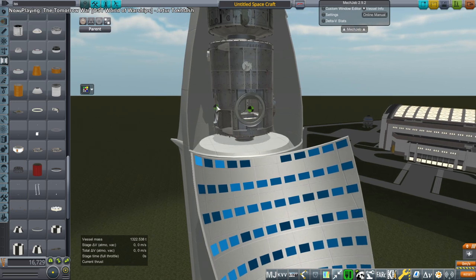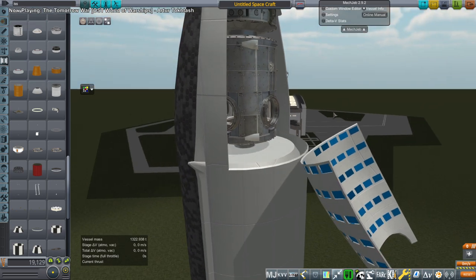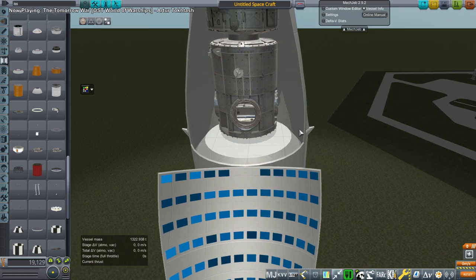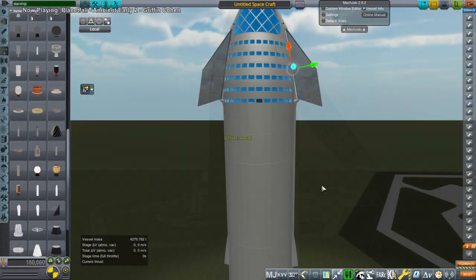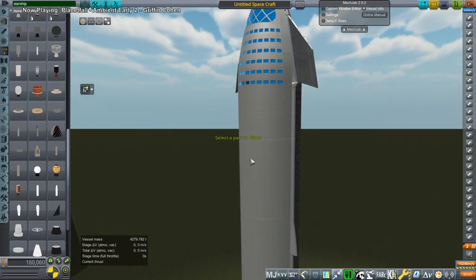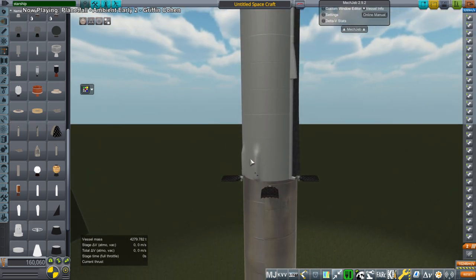Hello everyone and welcome back to Realism Overhaul Sandbox in Kerbal Space Program 1.8.1. In this video, I begin construction of a Starship space station. This was during a live stream. This is a space station built by Starships for Starships. We have the Quest module and a Harmony module from the ISS. I'm using the NASA ISS models that I adapted for Kerbal Space Program.